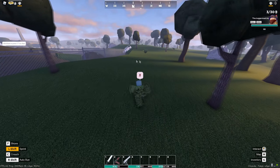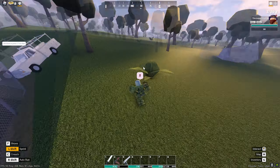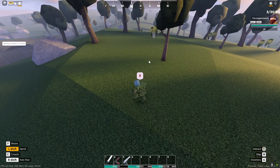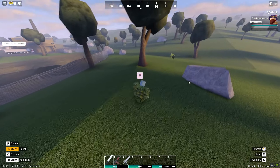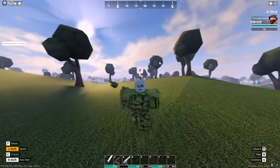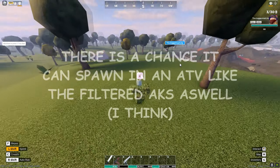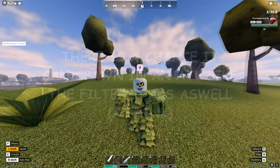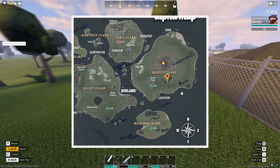The zombie that spawns the Obrez Mosin is going to spawn outside of Junkyard and east of it in the rocky area. Around these rocks is essentially where it will spawn. Keep in mind it's not guaranteed to spawn every time, so there's probably a low chance we'll actually find it. I checked all these rocks and couldn't find the Obrez, but we have a Spetnaz AK, so we're good.